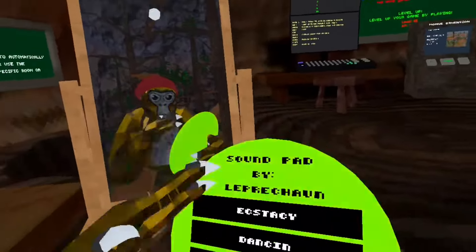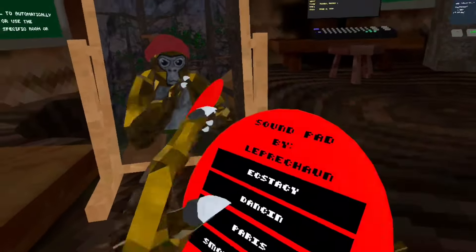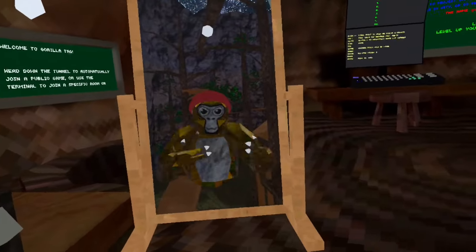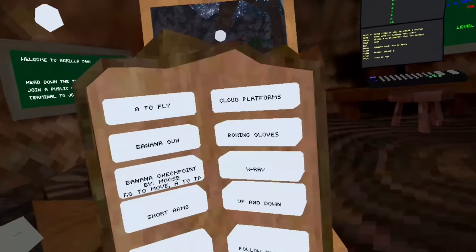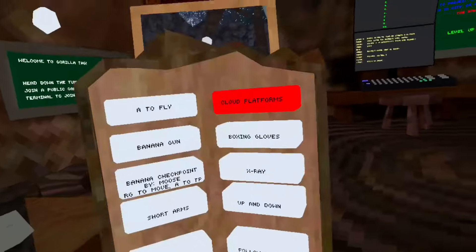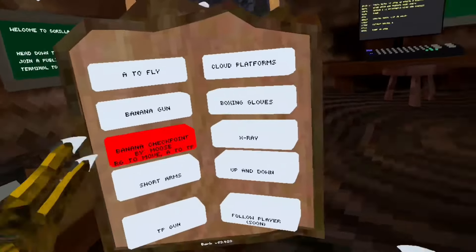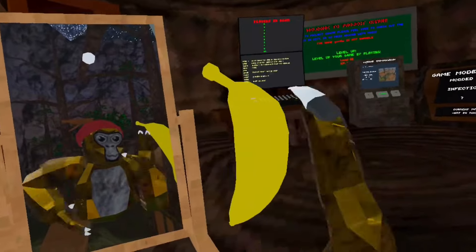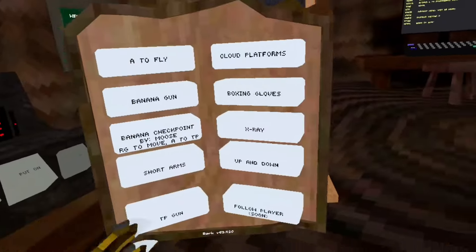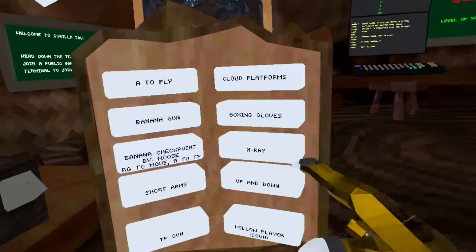Soundpad — you can play any custom music you want. I will be adding more soon. Ark menu: instead of tapping your chest, you just hold down X on your controller. You have fly cloud platforms — here's what they look like. Everything works. Checkpoint: you just hold your grip and then click A and you teleport to it. Every single one works besides X-ray, which will be coming soon.